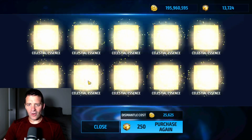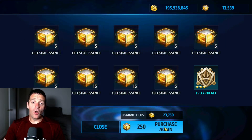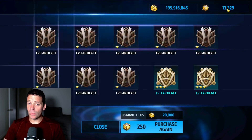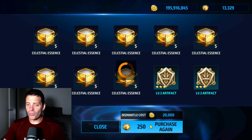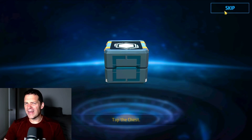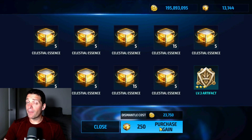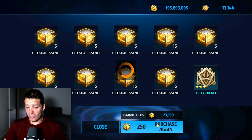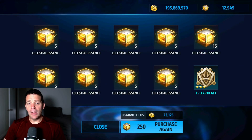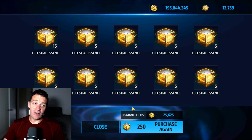We start with a bunch of celestial essence, then one three-star. Another couple three-stars — not very optimal, but we do need those three-stars because we need critical rate instinct and critical damage instinct to increase damage a little bit. By the way guys, it's been proven that Pure Evil is trash for artifacts — it does not work against World Boss Legend, tested and approved by other content creators. So far we're getting trash, just a few three-stars.